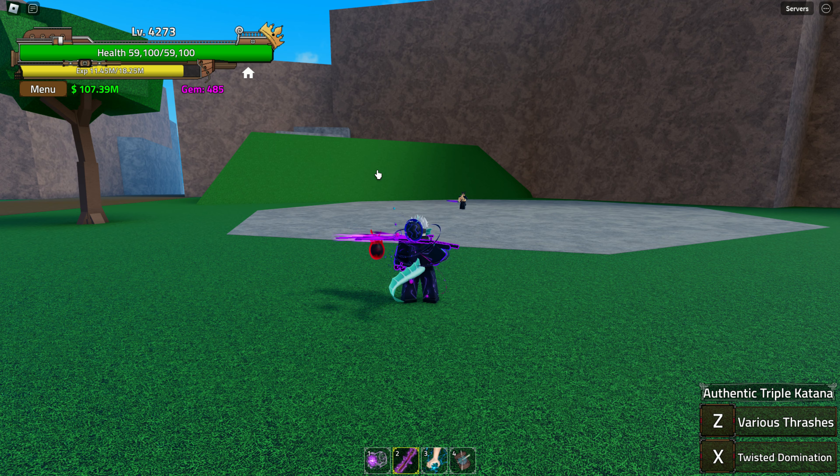Authentic Triple Katana has varying drop chances depending on the tier: 1% for tier 1, 10% for tier 2, and 30% for tier 3. It can be obtained by defeating the Hydra or Sea King on Legacy Island.